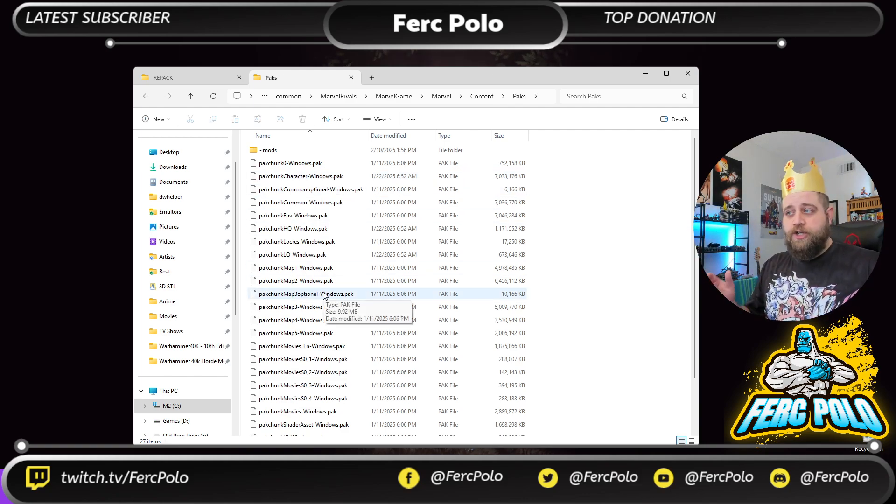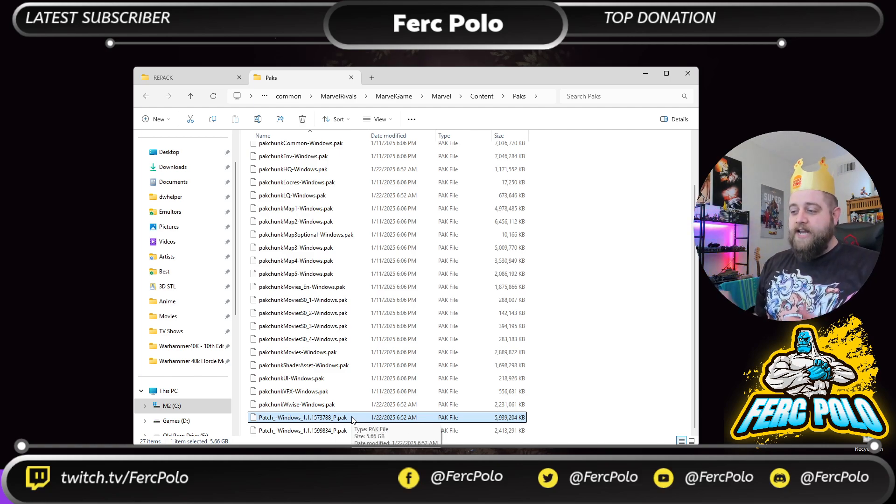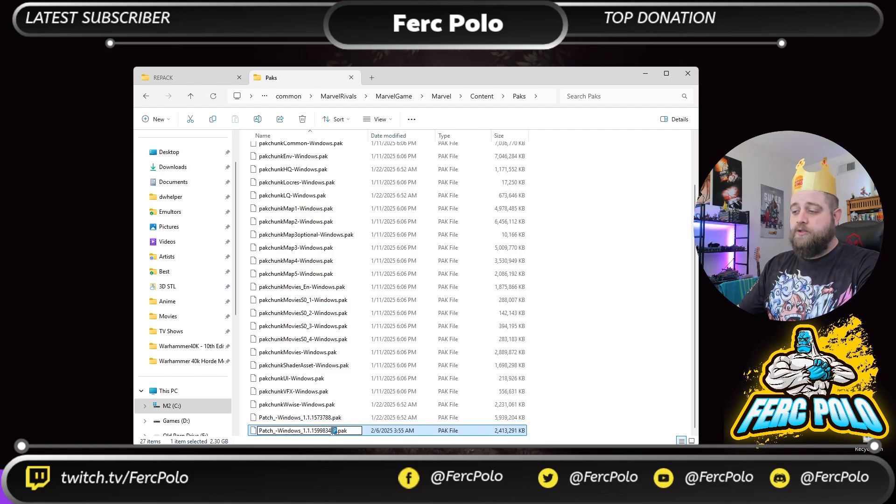Now, the first thing you're going to do is get into this folder and update the patch files to remove the priority tag. The underscore P tells the game to prioritize the file — it's very important for Unreal Engine that it sees the P and goes, 'these are the important files, load these last, overwrite anything else.' So we're going to delete the underscore P from the end of both Windows patch files inside the Packs folder. At this point, your game is set up to allow mods.